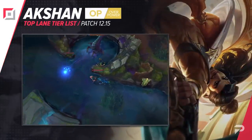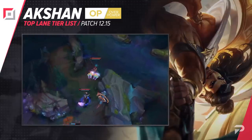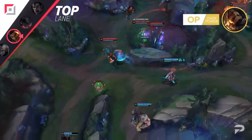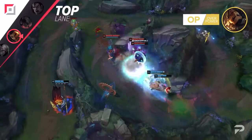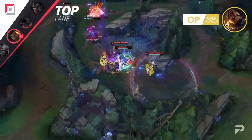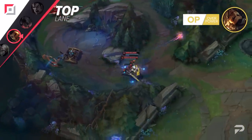Fiora moves up to the OP tier as well. While there haven't been any buffs to her or the items that she builds any time recently, the overall meta shifts that we've been seeing are very favorable for her. The vast majority of strong picks in the top lane right now are juggernauts, tanks, and other immobile champions, which makes for a pool of champions that she can easily bully. While Fiora is able to get a free early game, she's an absolute terror in the mid game and can easily take over and start running the show.